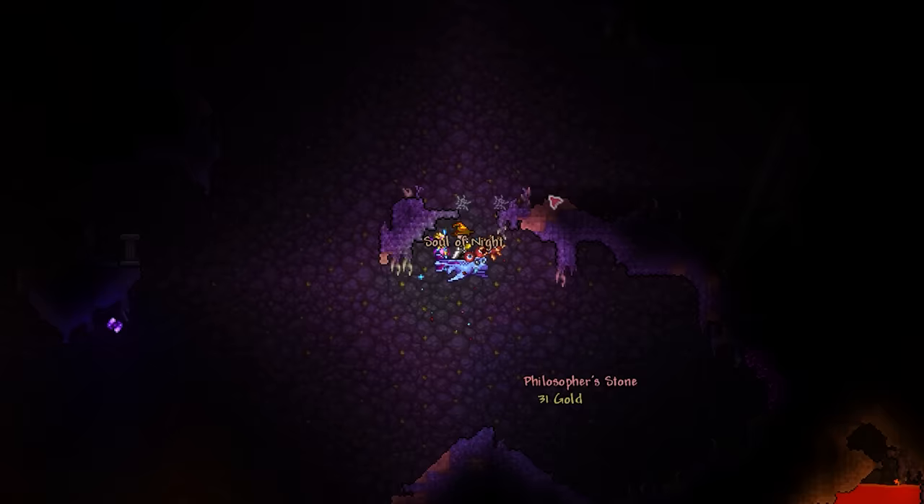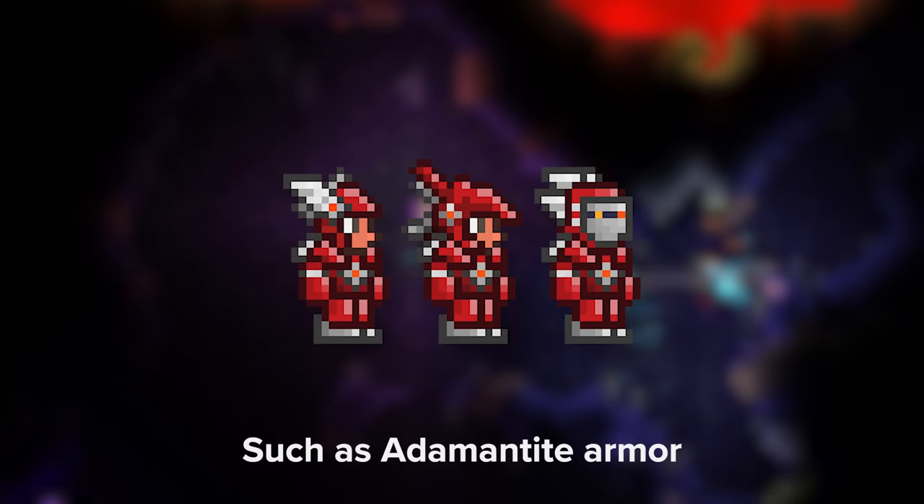Let's see how you get this thing. The chained guillotines are a corrupt bio mimic drop, meaning they can be obtained right after defeating the Wall of Flesh. You might not want to go searching for them straight away though, as the underground corruption is a nasty experience with pre-hardmode gear. I'd recommend at least coming equipped with a set of tier 3 hardmode armor.